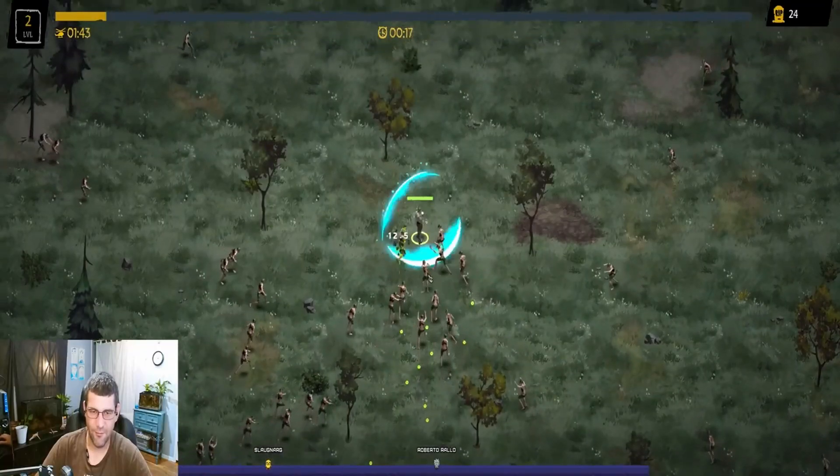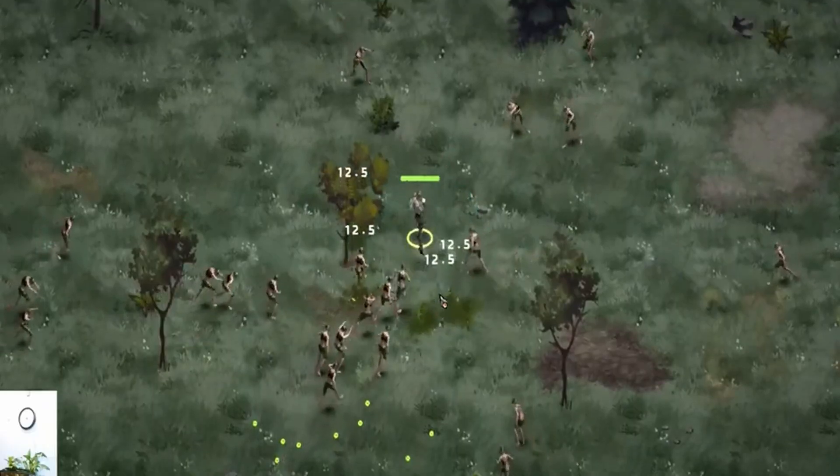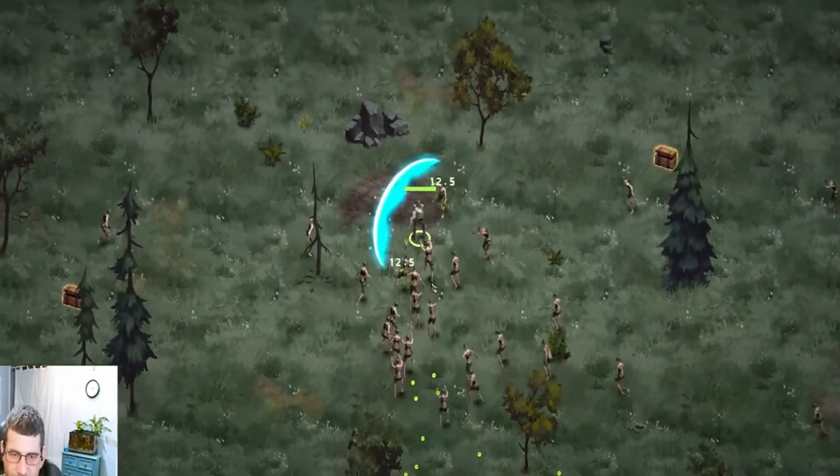More projectiles? What does that mean? Do I put more blades out? I don't really see more projectiles happening, but I need to get over here and collect my greens. My greens! This could be a little more challenging than the guy with the SMG.